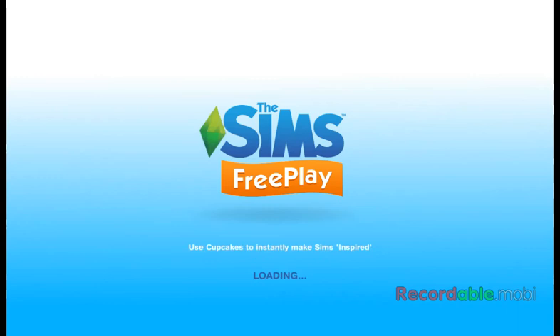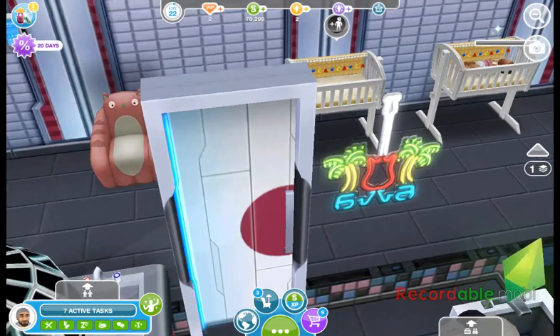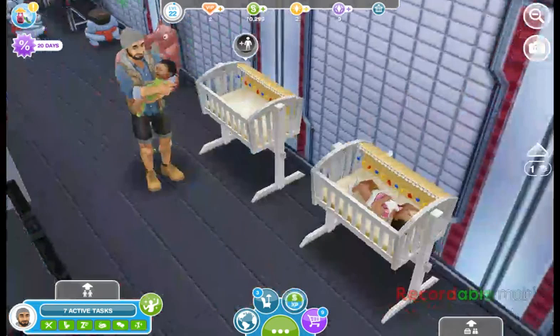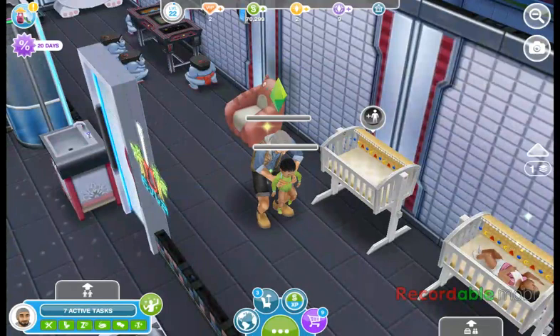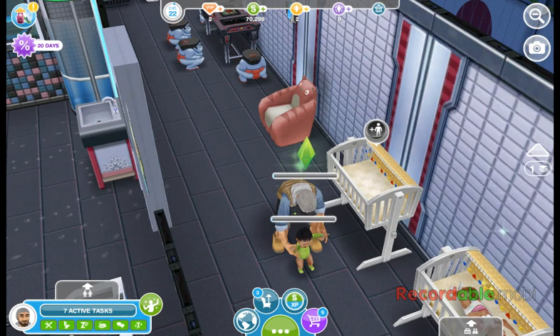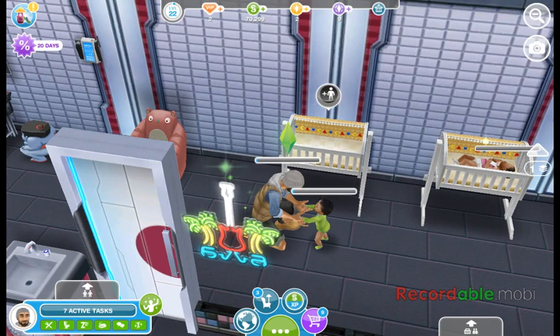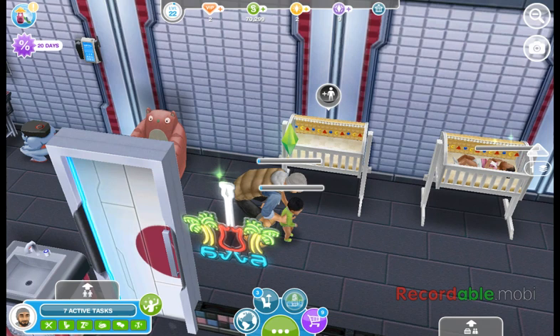All right, Enrique's done with his bath. So let's go ahead — I'm going to show you guys that Enrique can practice walking too. Isn't it cute? They couldn't make these Sim games even cuter, they're so cute. I just love it. It looks like he's got about maybe 12 minutes of practicing walking and then he's going to be put to sleep just like his sister over there.